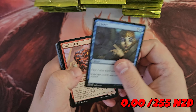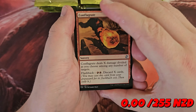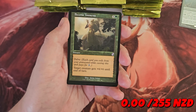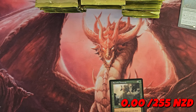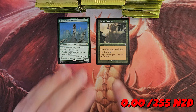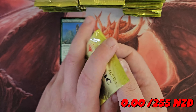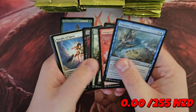This set is brilliant and I'm so excited to see what we can find. I have opened a box of this before the channel and it went really well. Our first rare is Thelon of Havenwood. Then we have Become Immense — sweet pump spell — and a Foil Stronghold Rat. So we're going to find the rare and one of these time-shifted cards. These are cards that weren't originally printed from Time Spiral Block, but they've reprinted them in the old border. Hopefully we can find some sweet hits. I think Chalice of the Void might even be one of those cards, and I haven't pulled that before.